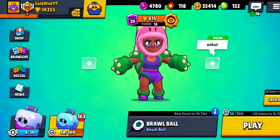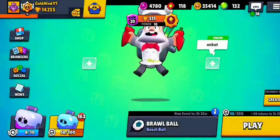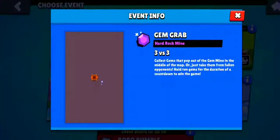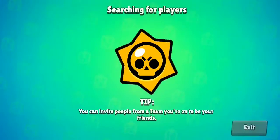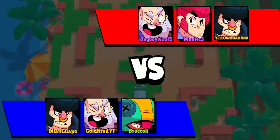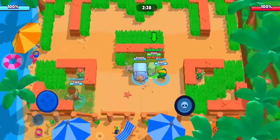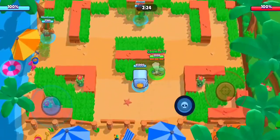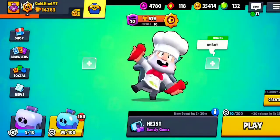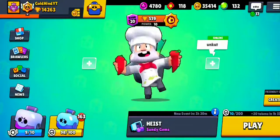Getting all three star powers is fairly easy. Let's give Dynamite a try first and do Sandy Jumps. Here we go, into a match - we are facing a Dynamite. I didn't switch the star power! Oh my gosh. Okay, equipping it now. We actually won that first match, so let's try it again properly.